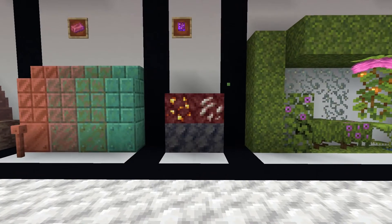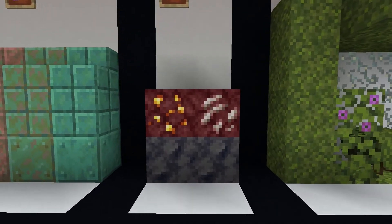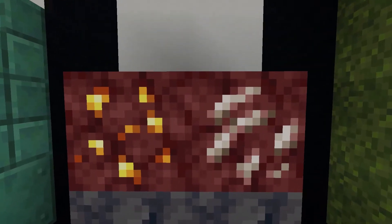Up next we have smooth basalt. This block looks pretty nice, but it's not very new or game-changing. It would be nice if we had stairs or slabs — that would be a whole different story. It's kind of similar to things we already have, but it does look nice and you can put it to good use. As of now though, it's just not that special. I'm going to have to give it a C.